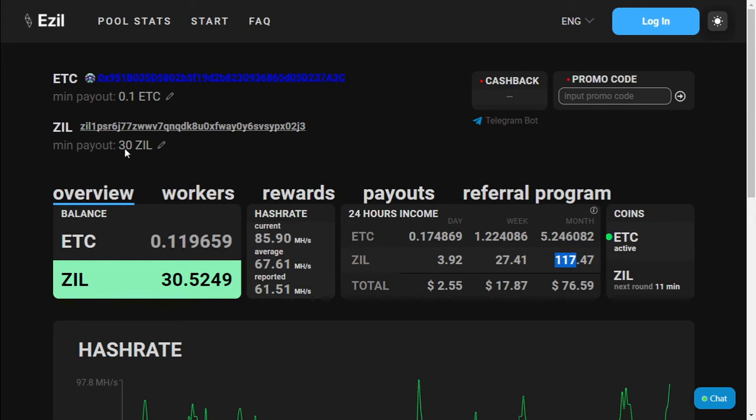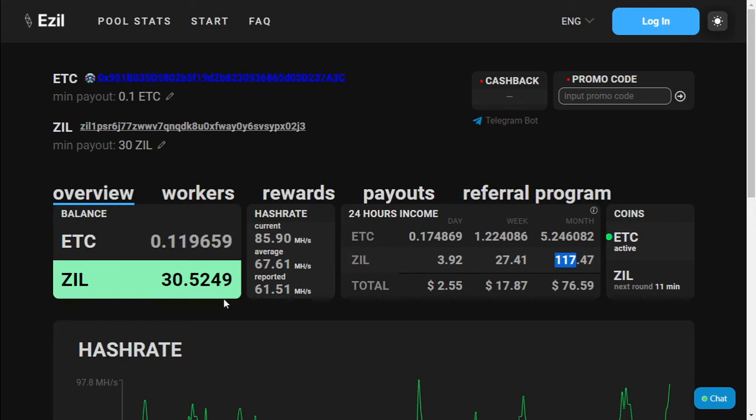We haven't received a payout for Zilliqa as yet, but we have reached the minimum payout which is 30 coins. So hopefully that will be paid out soon.